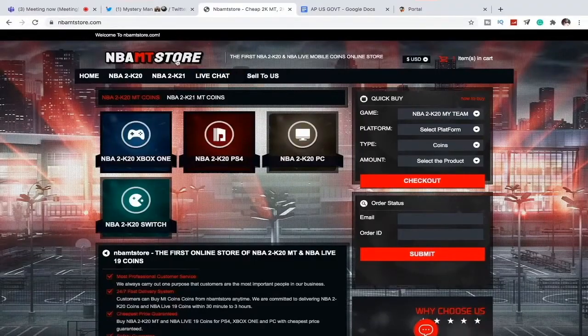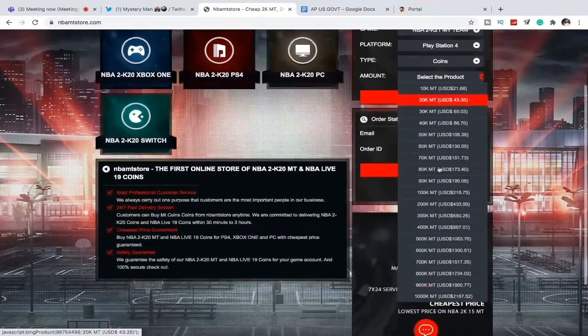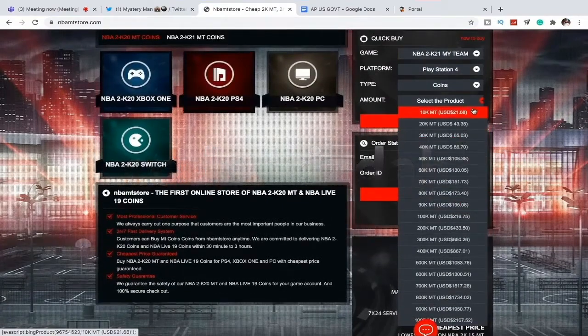If you're looking to buy some cheap and quick MT coins with cheap prices on every single console, you gotta visit nbamtstore.com. They've been in the community for years and literally have hundreds of reviews and big content creators like JC make videos on them all the time. Click the first link in the description to get your MT today and make sure you guys use code SISDA.